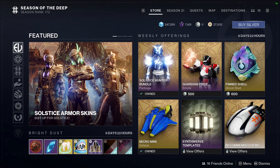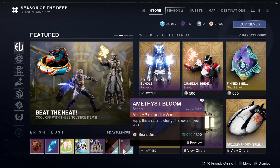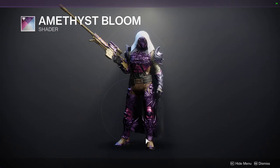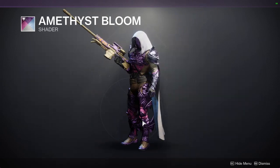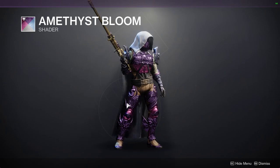Week 10 is usually the last week of the challenges, so we're not going to be looking at the challenges for Eververse. We're going to be looking at Amethyst Bloom. This is not the greatest shader — I'm not the biggest fan of that brown. The purple and pink are interesting colors but everything else is just kind of bad.